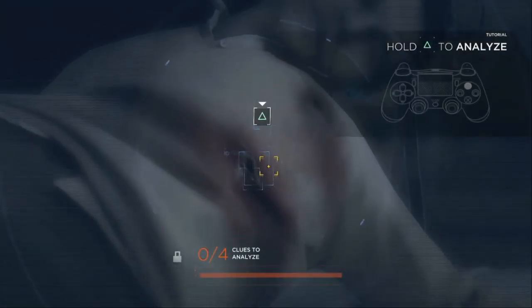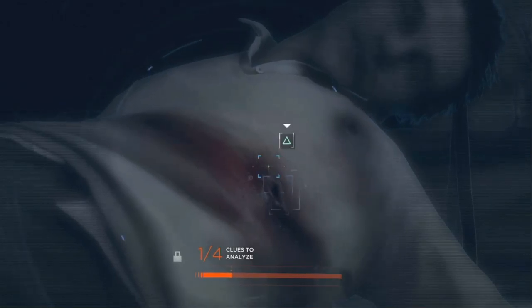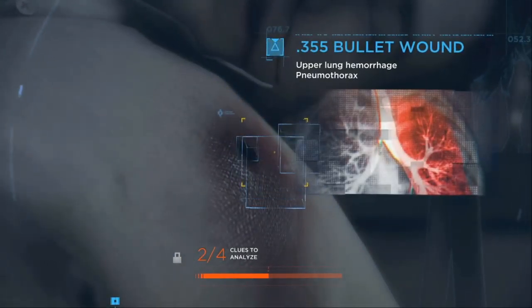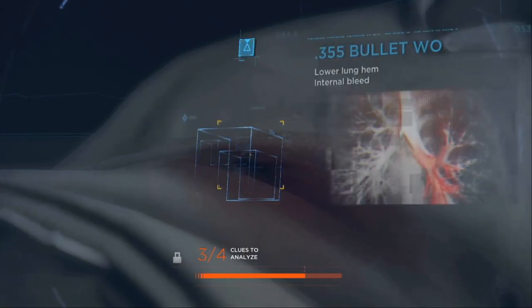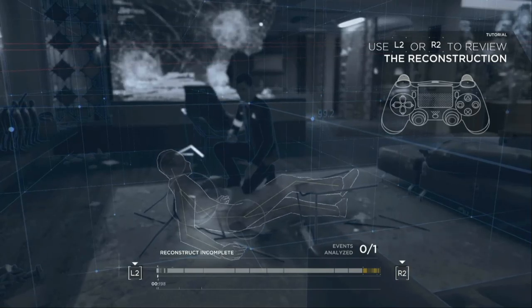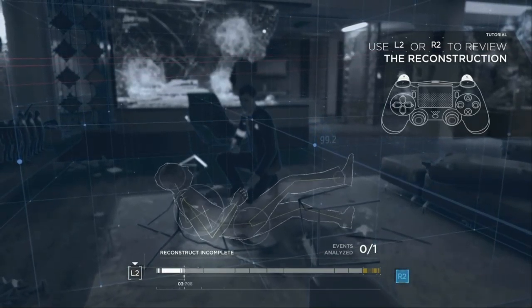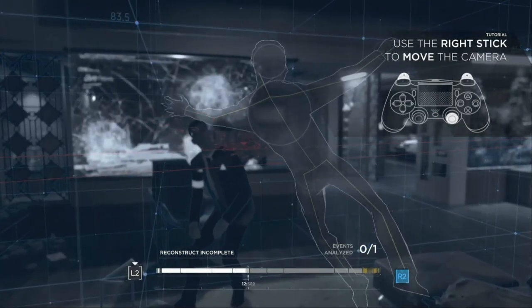Triangle. Oh, this is awesome! Upper lung hemorrhage — okay. And then we have another space on his stomach here which caused internal bleeding. And then on his face we've got John Phillips, deceased. So this is the dad. This is an awesome way to start a game and a fantastic way to start a new series.